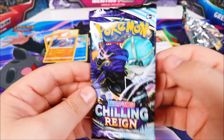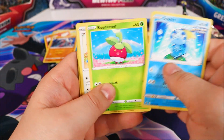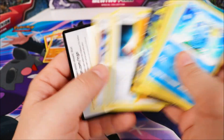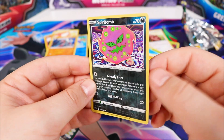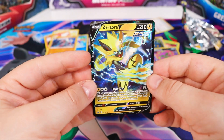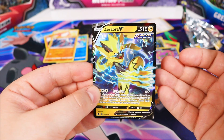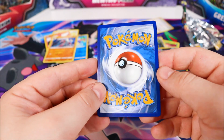That leaves one more pack — our Chilling Rain packet. Let's hope we get a normal Shiny this time. Yes! Here's the code card for you all. Our Reverse Shiny is a Spirit Bomb — it's a pretty cool Pokemon, if you ask me. And our next card, which is finally our first full Shiny card, is a Ziora V-Card. The centering on this one's not too bad — I've seen a lot of cards with some really horrendous centering. So I'm quite happy with this. It looks pretty good.